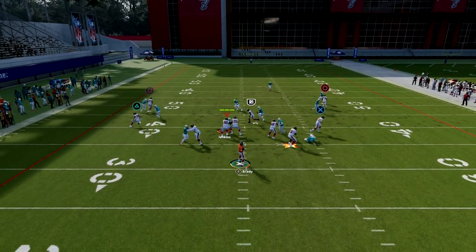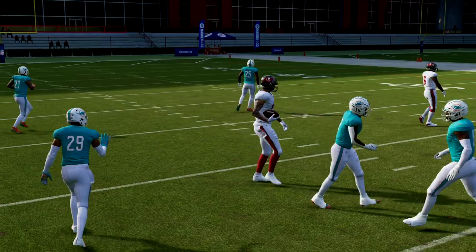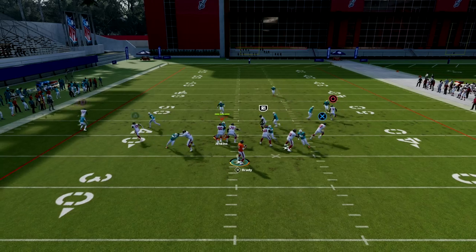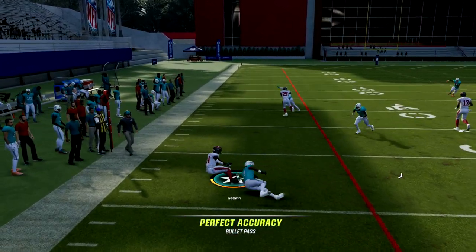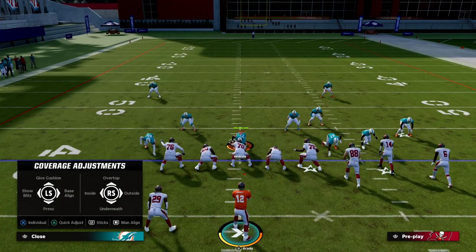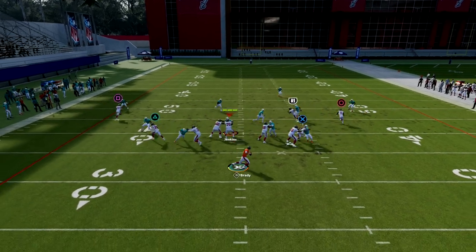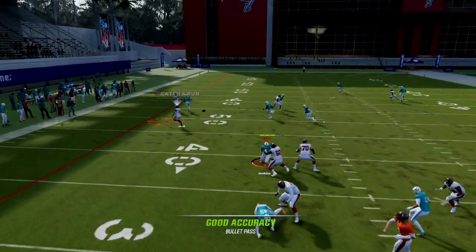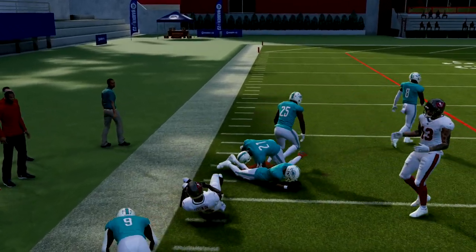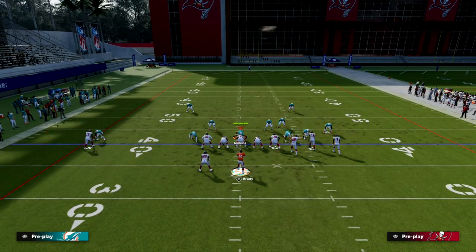If you get man coverage, you want to be hitting that in route — it's one of the best man-beating routes in the formation. You can hit the slot too, which is super underrated. One thing becoming popular that I personally like is playing backed-off man coverage. If they're ever playing backed-off man on this play, the drag is going to fry across the middle of the field. It's one of the best man-beating routes against anything that's not pressed, though it works pressed as well.